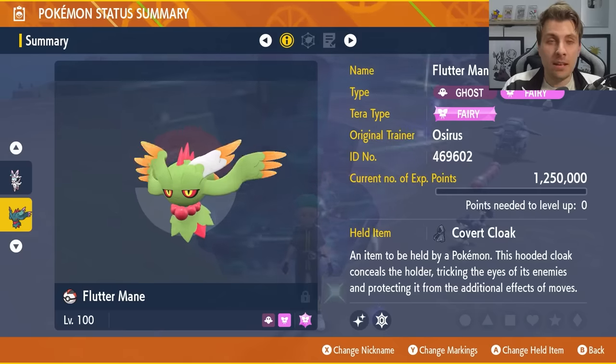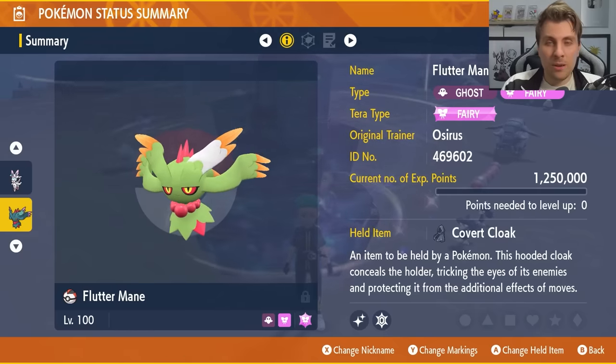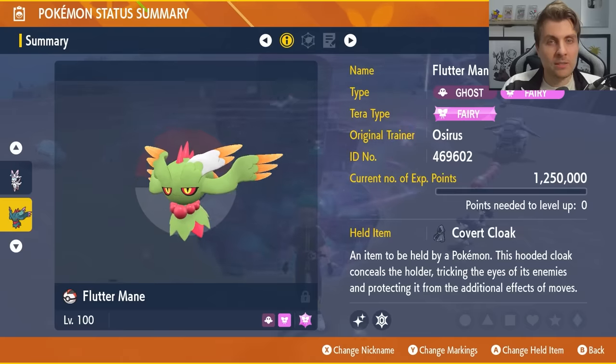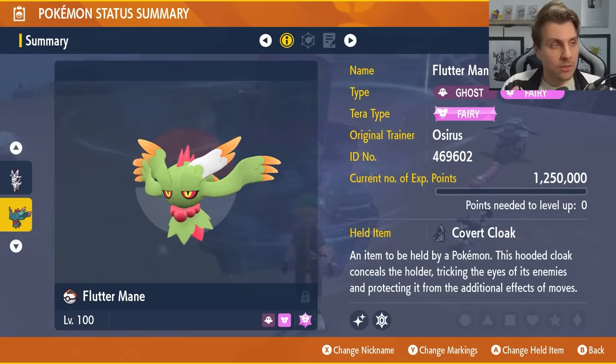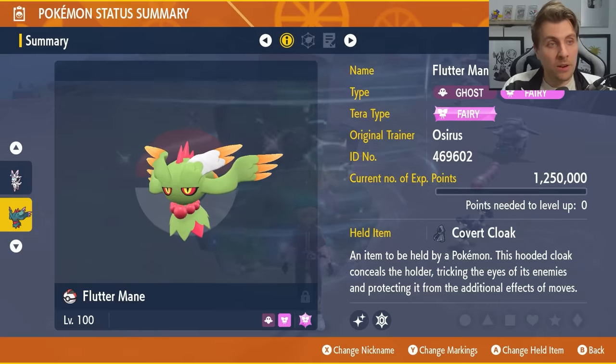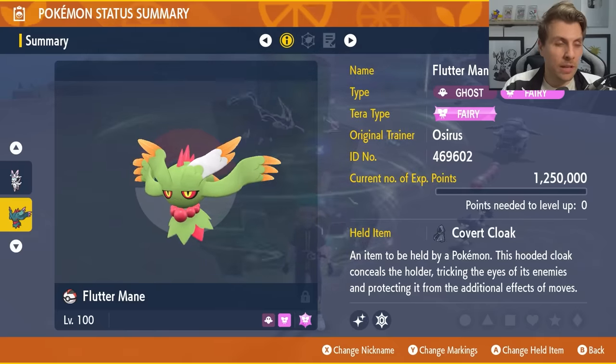Then we've got the Fluttermane. It is going to have that Fairy Tera typing as well. It is a Scarlet exclusive, so that's why we're going over two builds today — just in case you are playing on Violet and don't have access to a Fluttermane. The Sylveon is going to be just as good an option, but the Fluttermane is very solid if you do have one in your game.